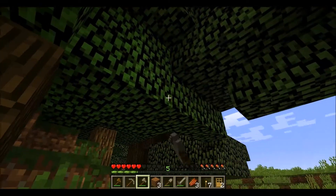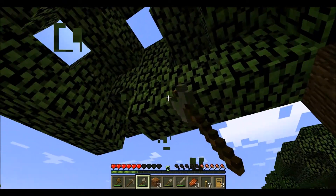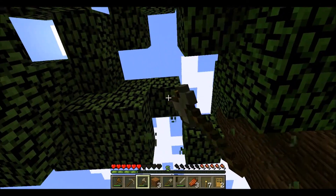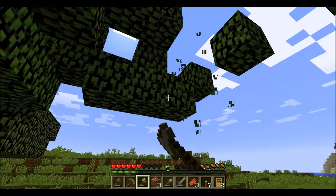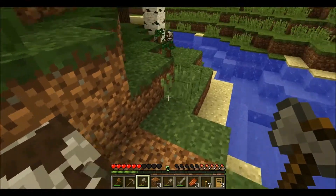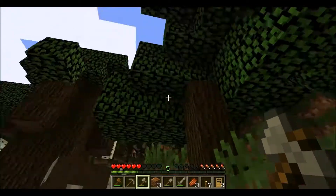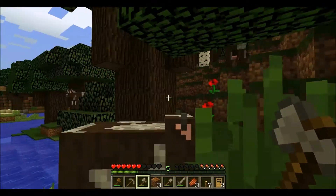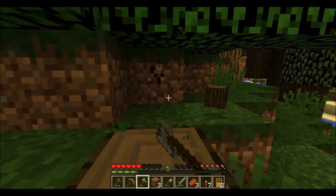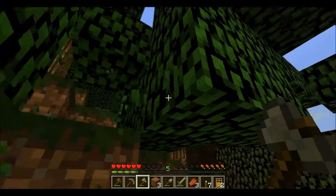The leaves are still standing which means there's probably still wood somewhere in this tree. Let's see if I can get an apple from this tree. Speaking of saplings, there's a sapling right there — that's a dark oak sapling. I'm going to chop this one down and I will replant.